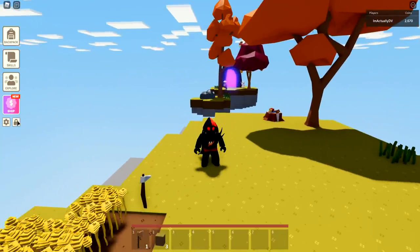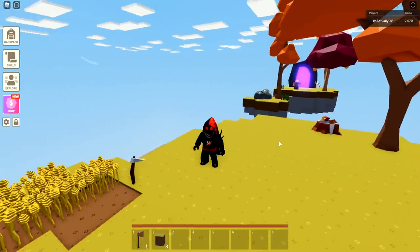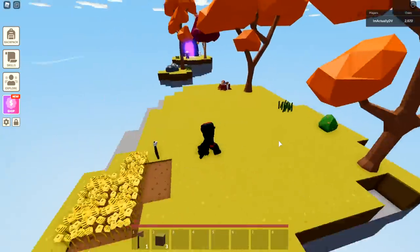First thing we're going to do is go and switch off shadows here - we really don't need them. Shadows just kind of make the game a little harder to see what you're doing, especially if you're a first time player.